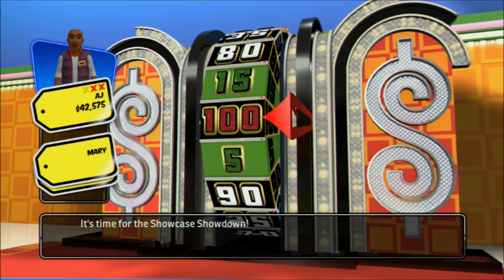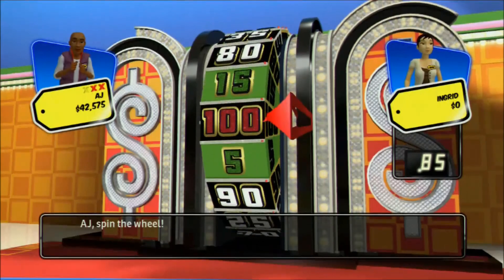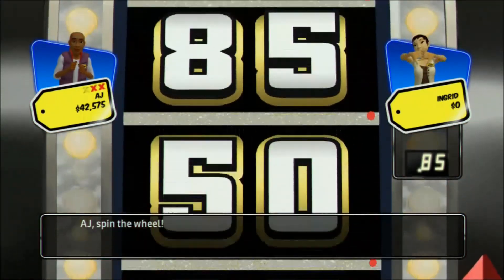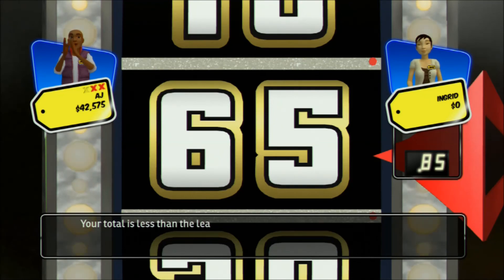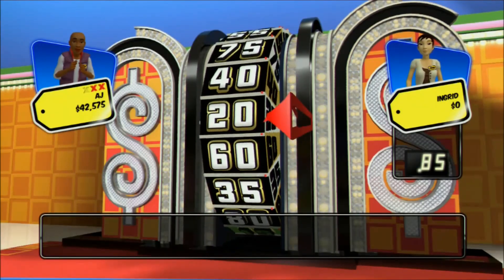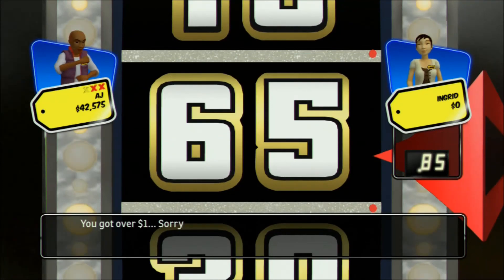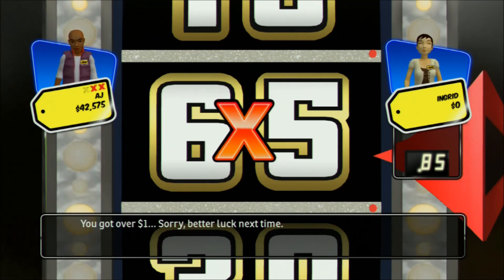It's time for the Showcase Showdown. The other two contestants have already spun the wheel. Now let's see the score to beat. Spin the wheel. 65. Take your second spin. You got over $1. Sorry, better luck next time. Oh no! This is your third strike — sorry, but it's game over.